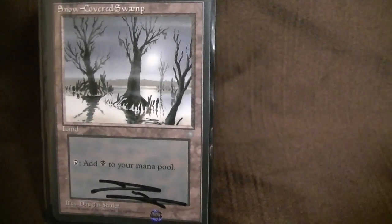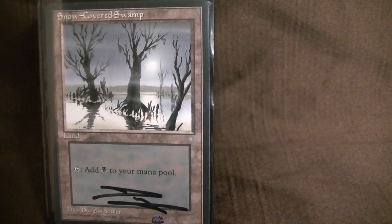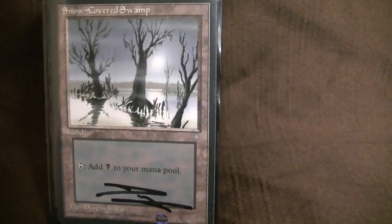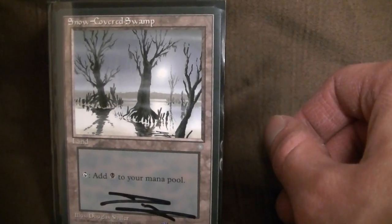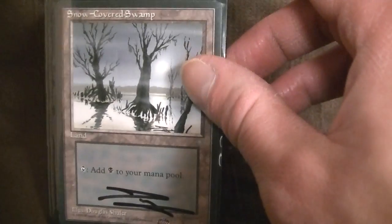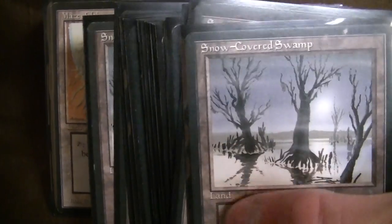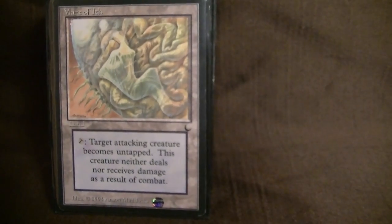Let's start with the mana base. There are 41 lands here — I run a lot of lands. One of them is the Maze of Ith, so that doesn't really count because it doesn't produce mana. I think there's 23 or 24 snow-covered lands. Big chunk. I run snow-covered for Scrying Sheets and for the Lens.